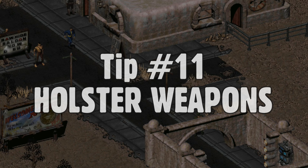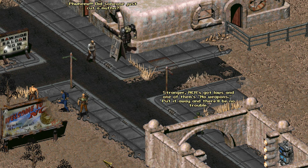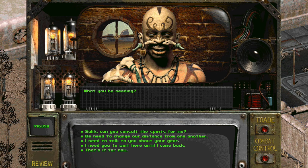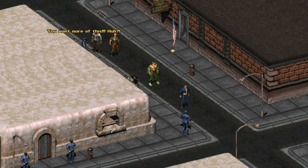Some guards in cities and encounters will ask you to keep your weapons holstered if you wish to interact with them — and that includes your party members too. If you don't tell your crew to put their weapons away as well, the guards will most definitely open fire on you and your team. Try to make a habit of telling your teammates to holster their weaponry when you enter a new settlement. If things go badly, your companions will be among the first to brandish their weapons anyway.